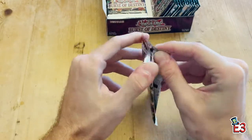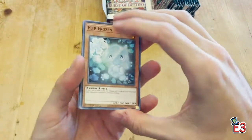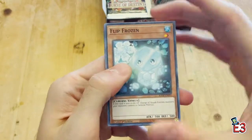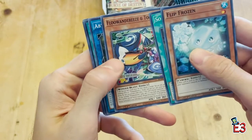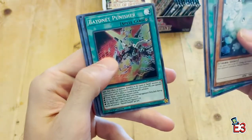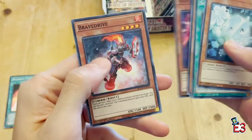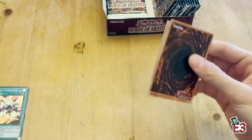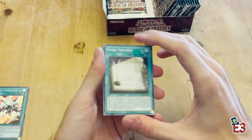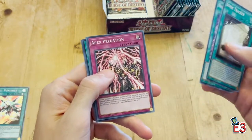We're still looking to pull our first starlight — let's see if we can do it today. There's a Floowandereeze card right there. We've also got Abyss Keeper, Bayonet Punisher, Trans-Sonic, and the Danger cards are in here too — so a lot of different supports. We're hoping to pull three secret rares and at least three ultra rares in this box.